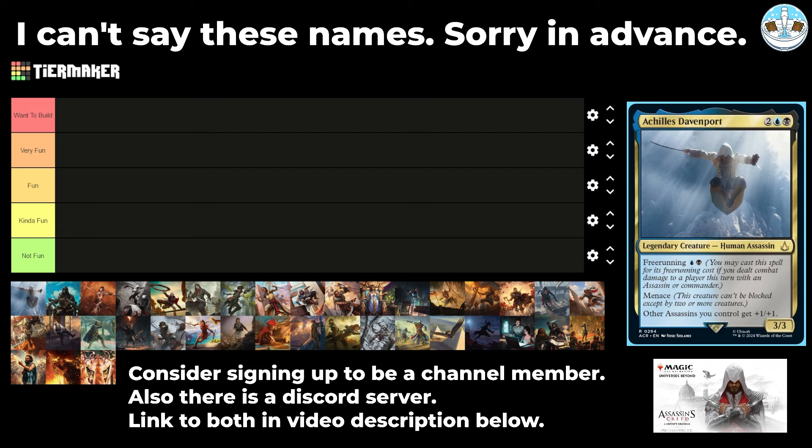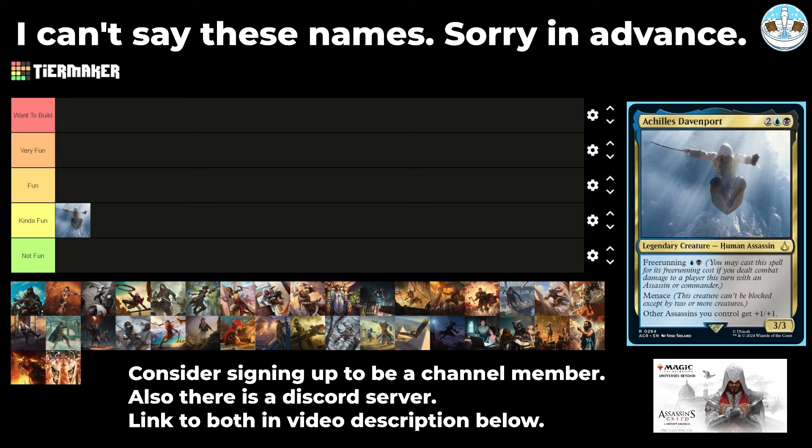Let's kick things off with Achilles Davenport. It's a 4-mana 3/3 human assassin with free running for a blue and a red. When I say free running, you can cast the spell for its free running cost if you've dealt combat damage to a player this turn with an assassin or commander. It has menace and other assassins you control get +1/+1. This just seems like a kind of fun commander — an assassin kindred payoff. Probably great in the 99 of a lot of these commanders, but as its own commander, I'm not that into it.